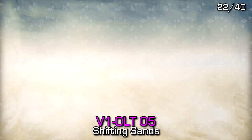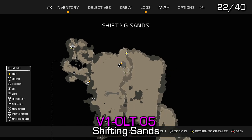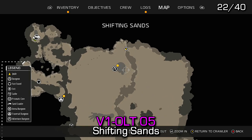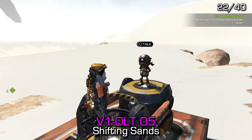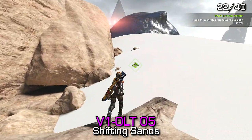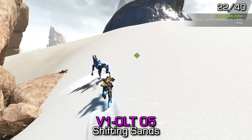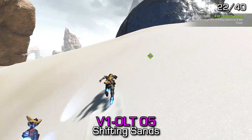Violet 5 can be found relatively close to the most northern fast travel point in the Shifting Sands. As you proceed south, you'll notice a large circular object on the map, which is the Pit of Oblivion dungeon. Just off to the left-hand side as you approach it from that fast travel point, you should see the audio log.